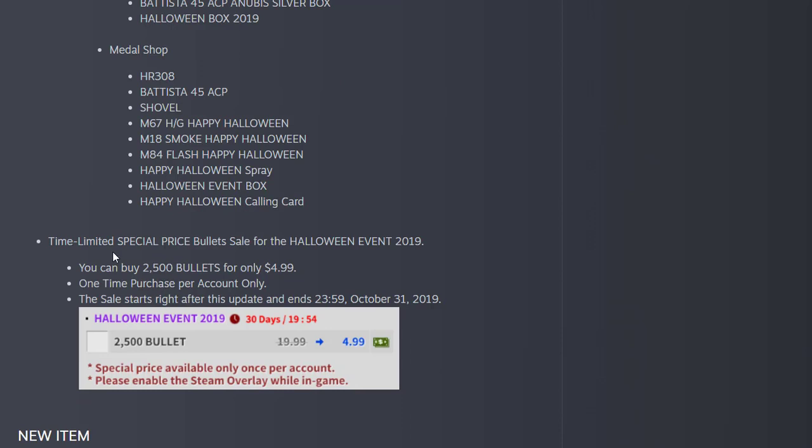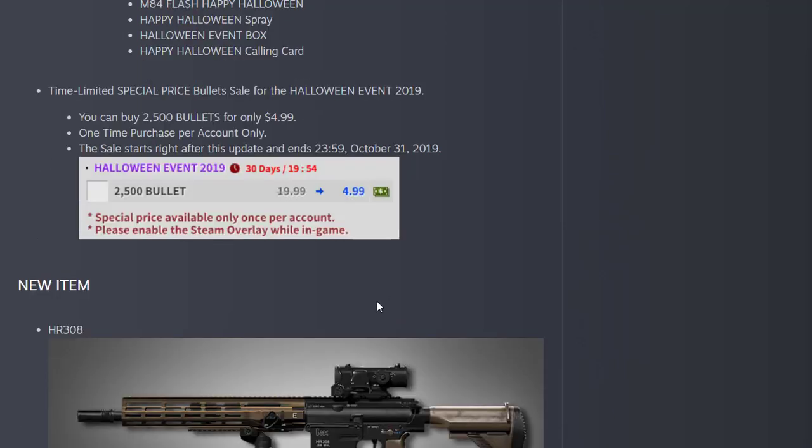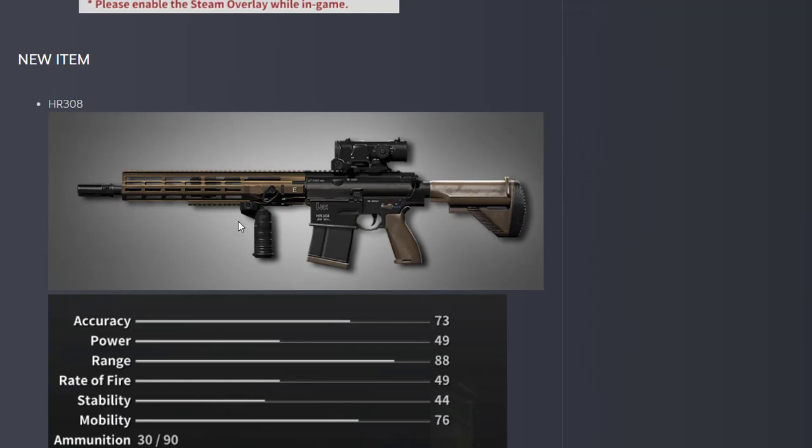The bullet sale is ongoing — a special limited-time price for the Halloween Event 2019. You can buy 2,500 bullets for only $5. The sale starts right after this update and will last for one month.